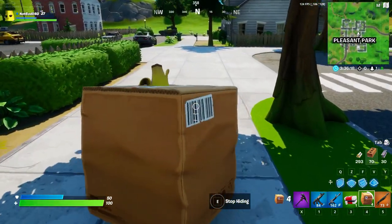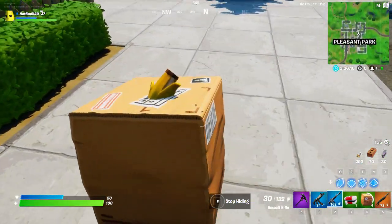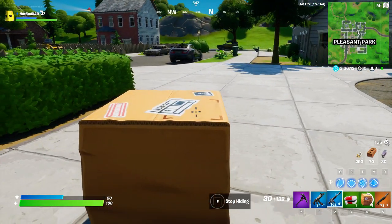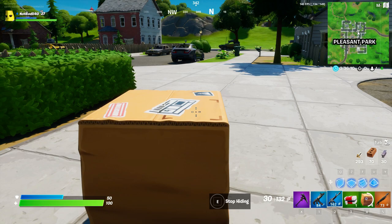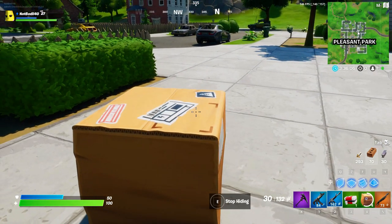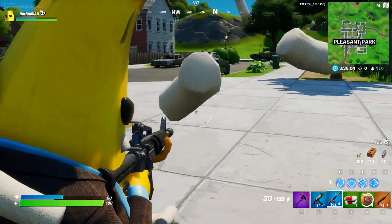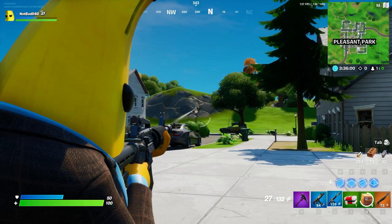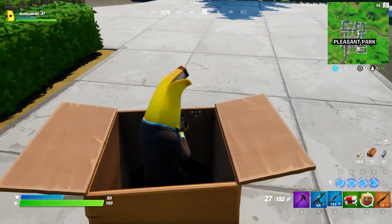You can go around with your weapon out just like this. I'm not sure if all skins stick out like the banana skin does. When you're in the cardboard and want to do damage, first spot the person, then right click or aim down sights — just like this — and you pop out of the box.